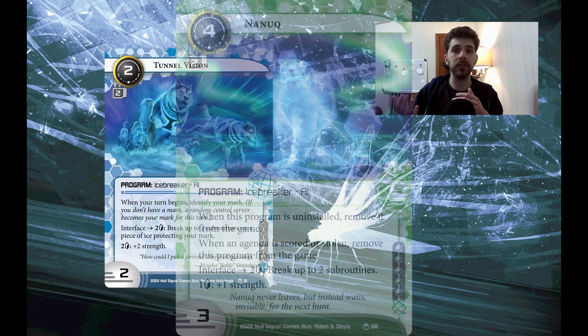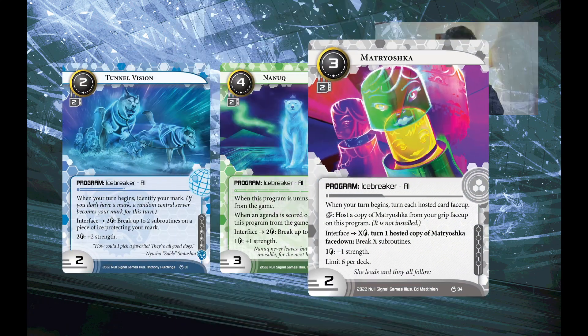It's a lot of fun to see that people enjoy things I make. This video is going to be about these three cards, but it's also going to be about the role that AI breakers have played historically in the meta and how these cards might fit in. The three cards are Tunnel Vision, Nanook, and Matryoshka. These are all AI breakers, and I think they're going to do various things to the meta game and be pretty interesting cards in their own right, even if maybe they're not going to all take over the meta by storm.